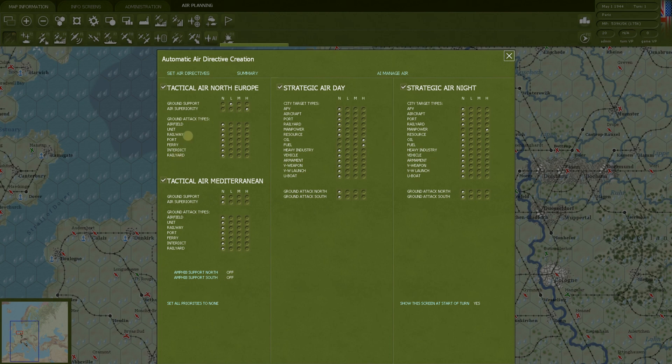Ground attack is where you get specific. Here's your specific tactical bombing. You can tell the game to go bomb German airfields — high priority. Attack specific units — high. Railways, ports, ferries — ferries are when you have one hex between land with a little diamond showing a crossing, more important up in Northern Europe. And interdiction: I want German units not to be able to move about the map easily. When they go into hexes, it's almost like a landmine — they will get bombed.